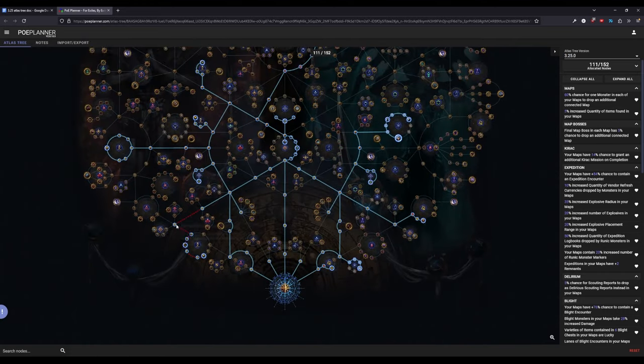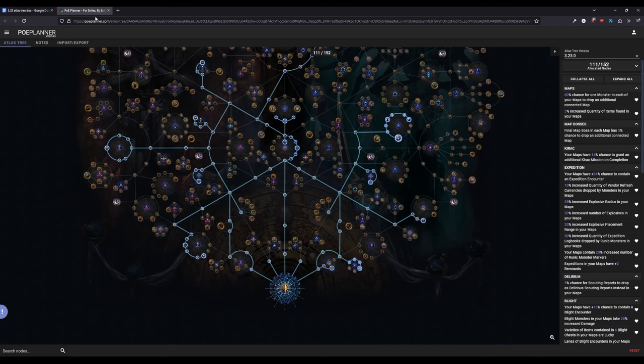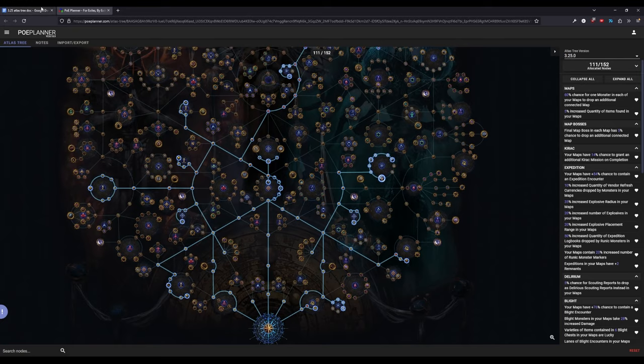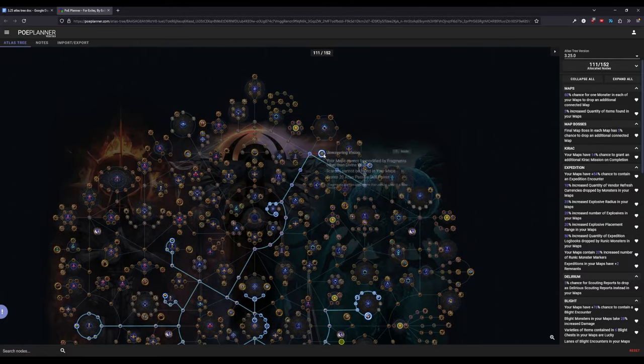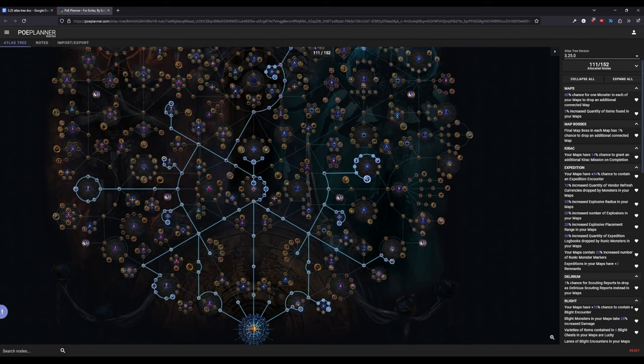Even in the trees fully completed at 111 nodes, you'll see it's still taking all of the adjacent map nodes. That's because, as long as we're still on the first tree, we have not completed the majority of our Atlas progression. We will stay on this first tree trying to drop as many maps as possible while making currency — probably until we get roughly 100 Atlas completions. When you feel comfortable, you can drop Unwavering Vision and begin the second tree, unallocating pathing nodes you no longer need.